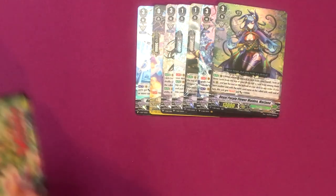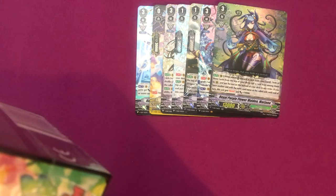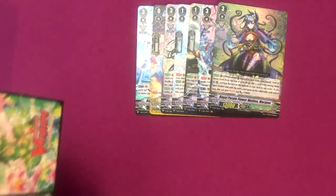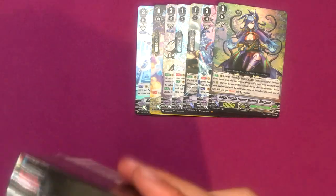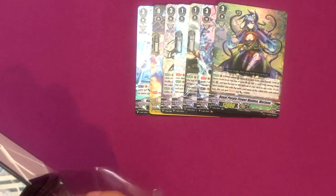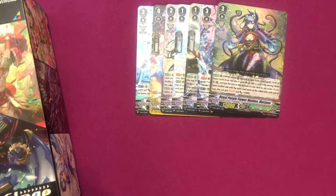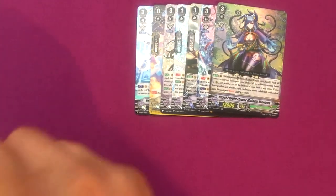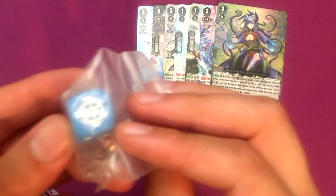That was a pretty decent opening. Got another Silicus Knight, so that's cool, happy about that. I think I need one more of him and three more of the other grade one searchers. First time we get a blue dice with the Royal Paladin logo on it.